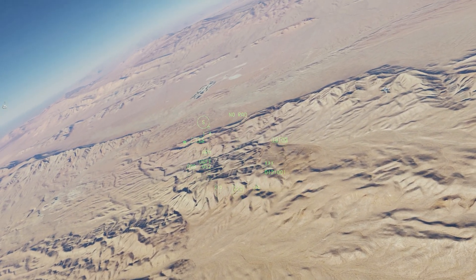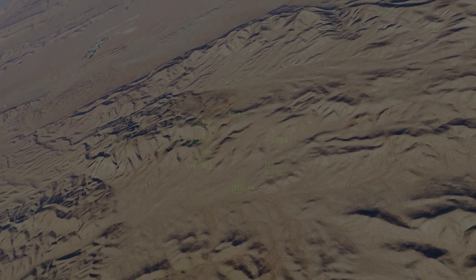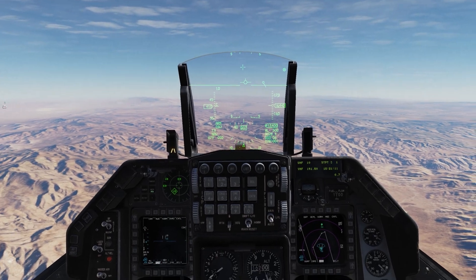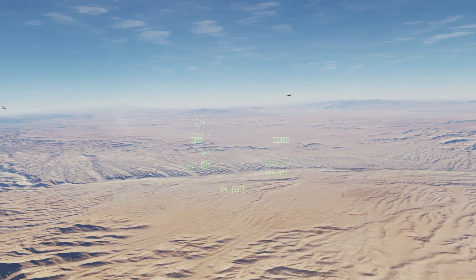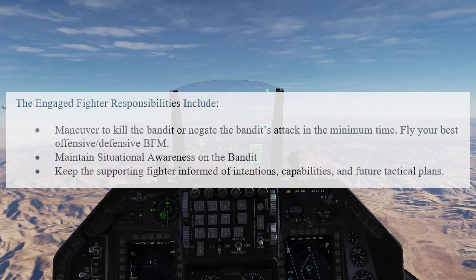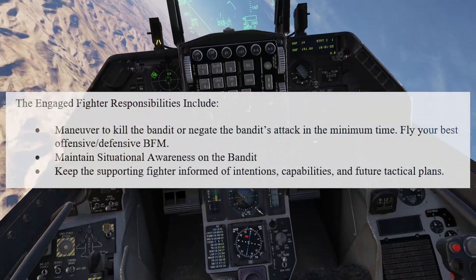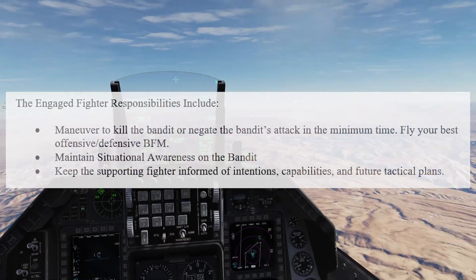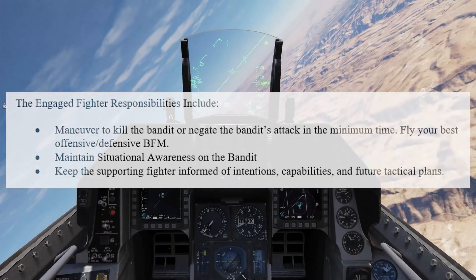Descriptive calls enhance the element's situational awareness and help flight members acquire the tally and perform proper BFM. The engaged fighter is the fighter that is maneuvering with respect to the bandit. If defensive, the bandit will choose who is the engaged fighter. If the bandit is maneuvering with respect to your plane of motion and his lift vector is on you, you're engaged. The engaged fighter's responsibilities include: maneuver to kill the bandit or negate the bandit's attack in minimal time, fly your best BFM, maintain situational awareness on the bandit, and keep the supporting fighter informed of intentions, capabilities, and future tactical plans.